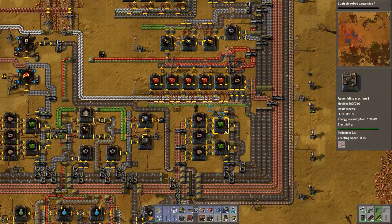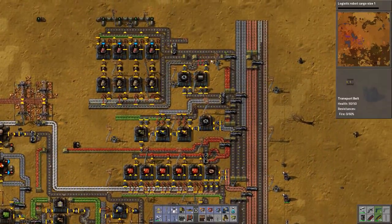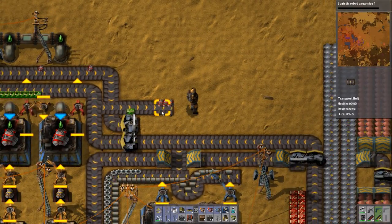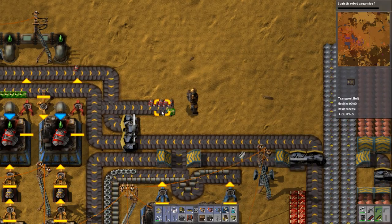Why are you not making? We don't have any iron ore. That's fine. We'll just set this up and then we'll go fix the iron ore problem. So now we'll have green circuits and engines on the same build, which is nice.